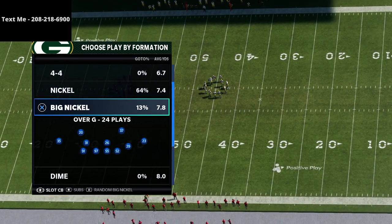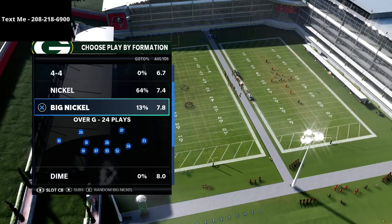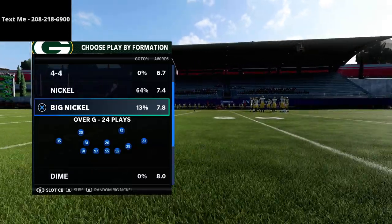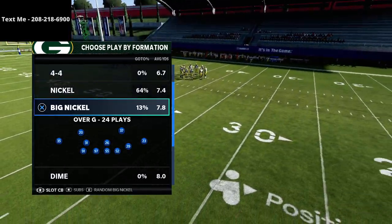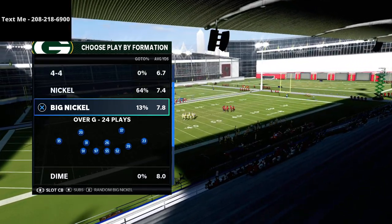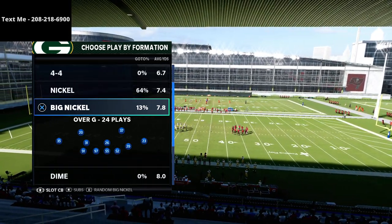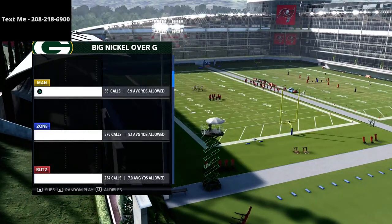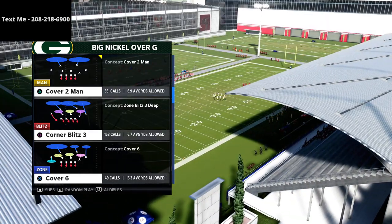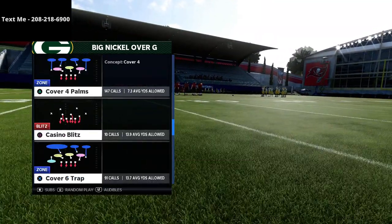I just released a Big Nickel Over G defensive guide — if you want to get the guide, the link is in the description and it's just 15 bucks. This is the defense I'm going to be using day one of Madden 22 because of the awesome look it gives you, allowing you to send pressure from any angle, have great run defense, and access every major coverage shell in the game. If you haven't already gotten the Big Nickel Over G defensive guide, I encourage you to grab it.